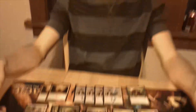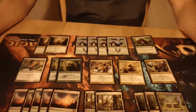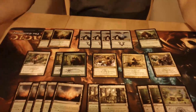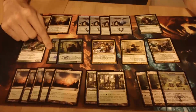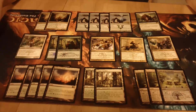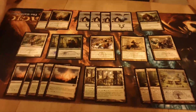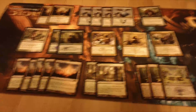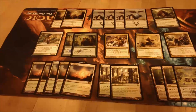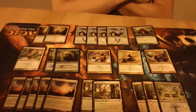Moving up the curve from lands, we play Dryad Militant. It's a good hoser against almost every single deck because a lot of decks in Standard rely on graveyards right now. We also have Avacyn's Pilgrim, mostly just because it's a FNM promo and I won like seven of them, so I decided I wanted to use them in a deck. Right now I'm kicking around the idea of splashing black for Abrupt Decay — it would probably come out of the sideboard to deal with early game plays from opponents, and things like Liliana of the Veil, which I'd have a little trouble with otherwise.